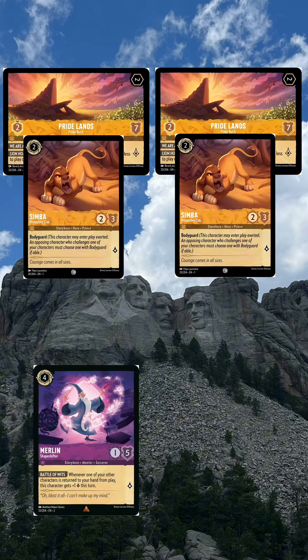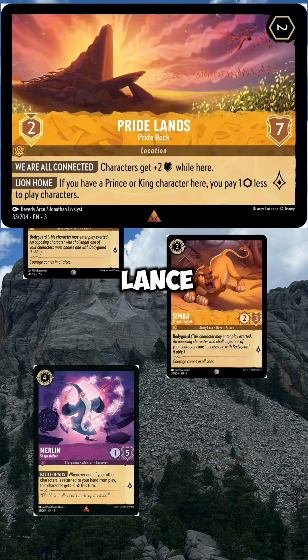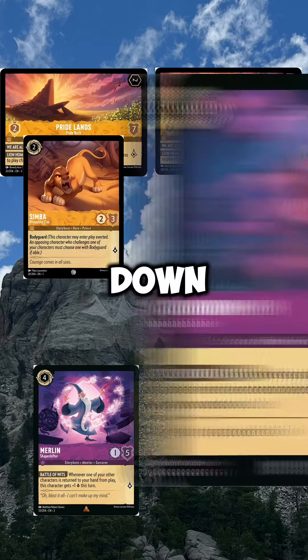You have your Pride Lands and your Simba. What Pride Lands does is make your next character cost one less if you have a prince character there. Simba makes other characters cost one less as well.